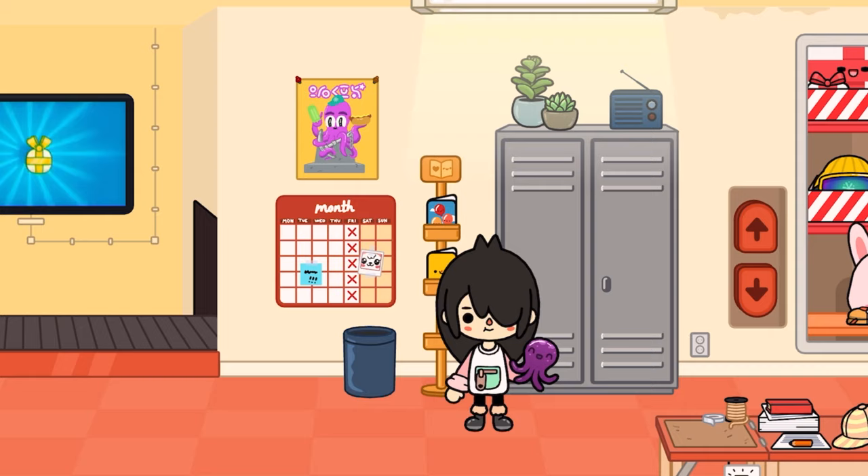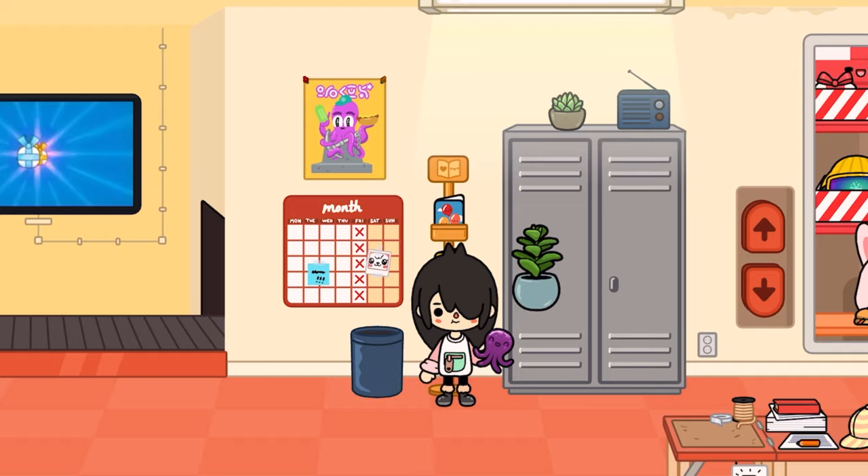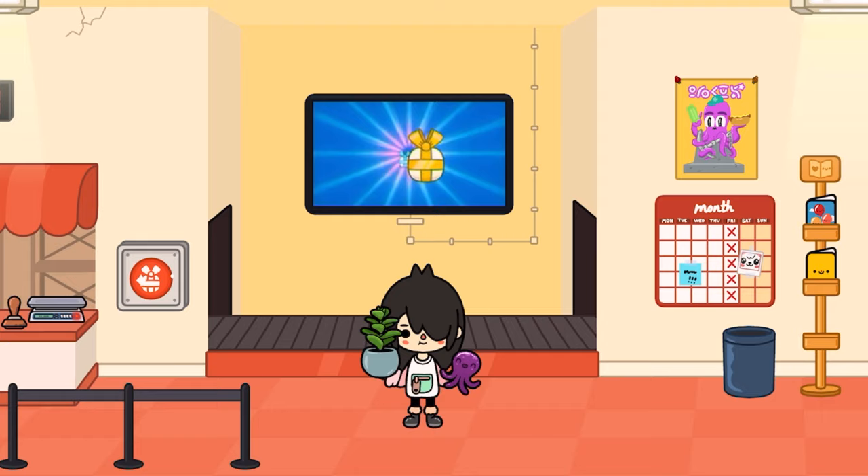Once you bring Nari into the post office, come right over here and just above these lockers there should be a plant right up here. You want to grab this plant, place it in this hand, and then bring her back over to the storage area where we first started.